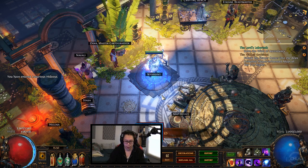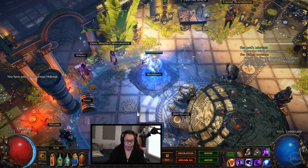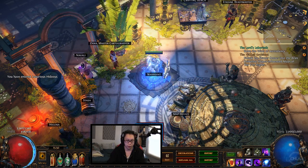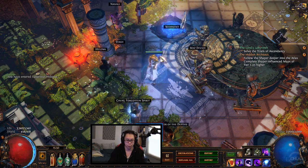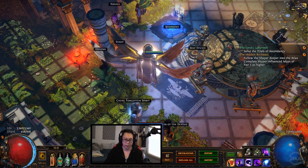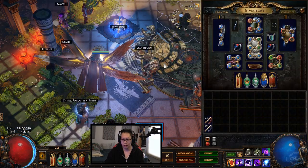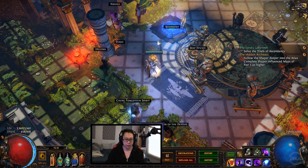So we are level 81, we're playing an Essence Drain Contagion build. The build is not done - I'm far from geared and need a lot more help. Basically, this is Contagion: hit enemies with it, big AoE, they start taking chaos damage, then you hit them with an Essence Drain, and everything explodes. In terms of gear, it's not really geared - I'm level 81 still using a Tabula, which is pretty bad. Still need to get geared.